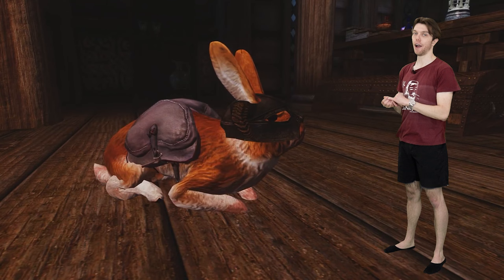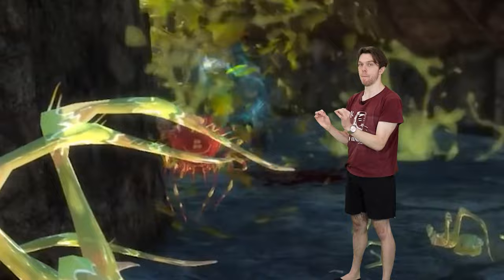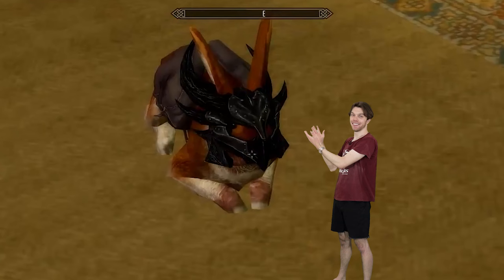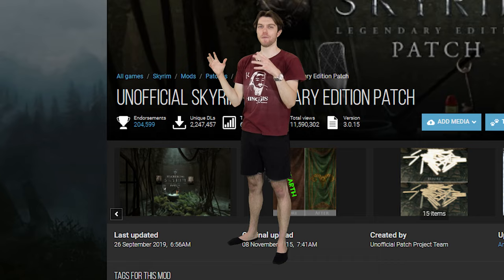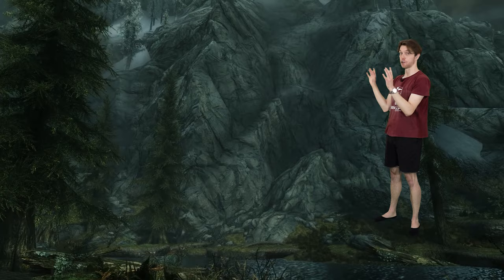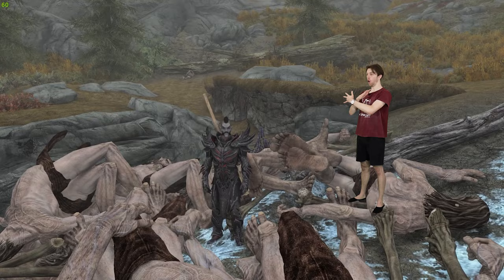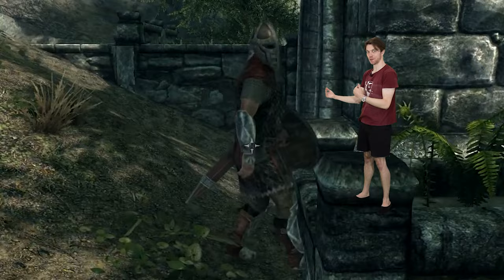The Dragonborn DLC content has some underrated gems: Reekling followers, weird suicide spider bots, and a Daedric-helmet-wearing bunny rabbit that carries his stuff — Curetus alone gets the DLC to A tier. The Skyrim Unofficial Patch isn't going to give you hours of fun, but it will save hours of reloading after crashes, quest bugs that make the game unplayable, or corrupted save files. This is the most important mod on this entire list — but it's still only a patch, so A tier.